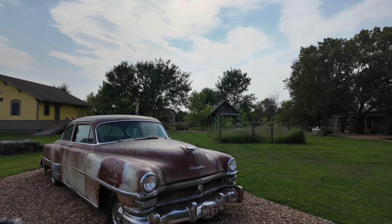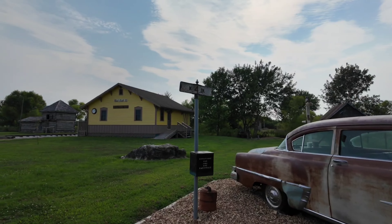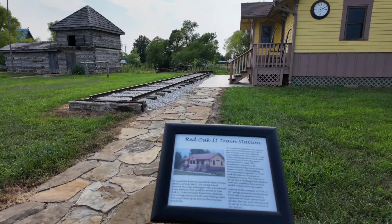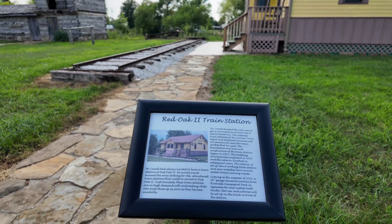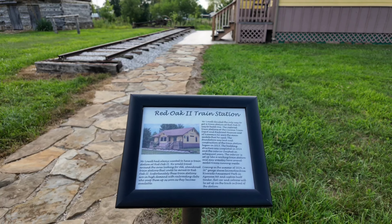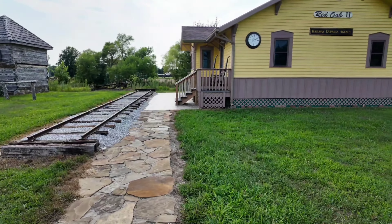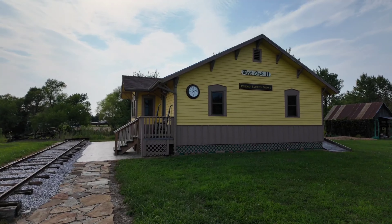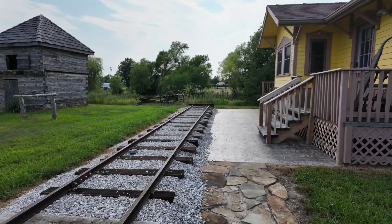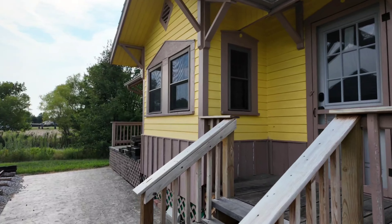Looks like there's a garden back there. This is so cool. They've got places for donations, but this is completely free to walk through or drive through. The train station here — the only way to get a train station at Red Oak 2 was to build one. The restored train station at the Corona Train Depot and Railroad Museum were the main models he used. So he built this. He's got the train track here.